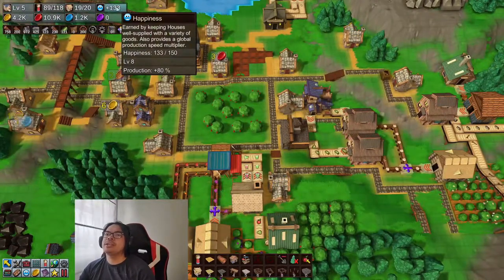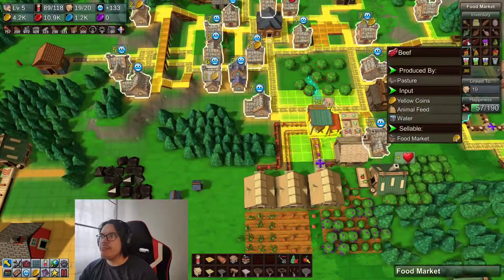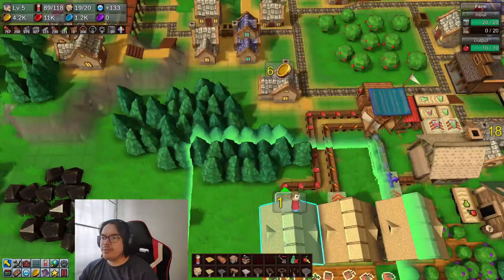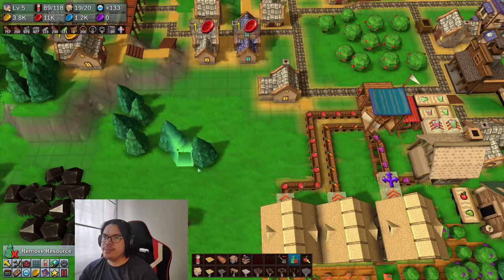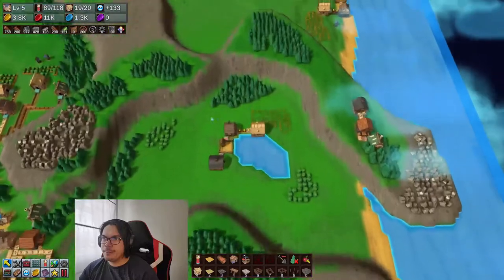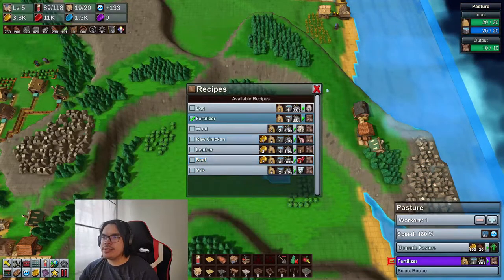We're at level 8 happiness here, which is okay. We're getting a decent amount of happiness through here. Do we need the wood here? I was thinking of adding meat — like cooked beef. What do we need for beef? Beef is just animal feed and it takes 10 seconds to have one.